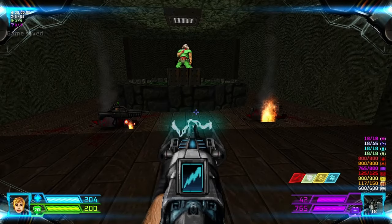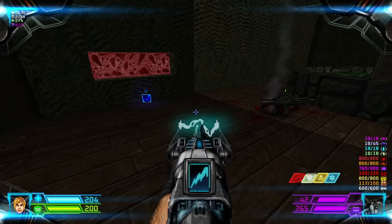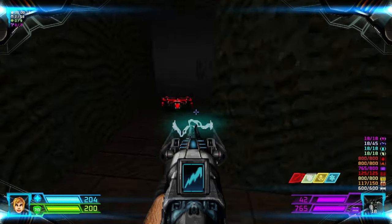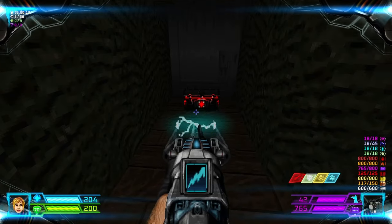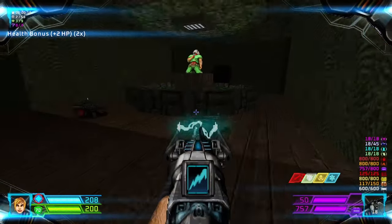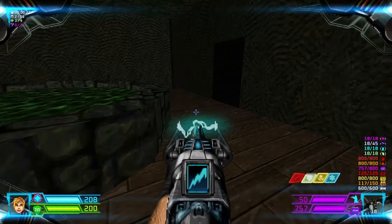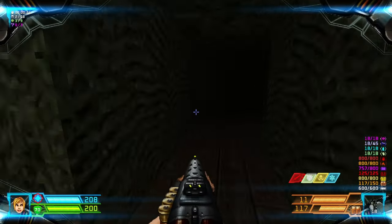Map 27: Necrosis. Right in front of you there will be gunners, so take care of them. Behind you is a Berserk. Grab the health bonuses and once you step into this one, that one will lower. Proceed through here.